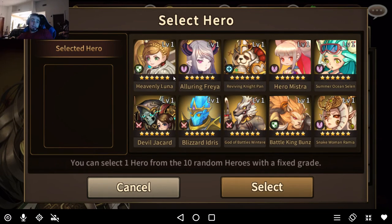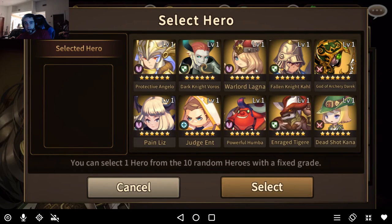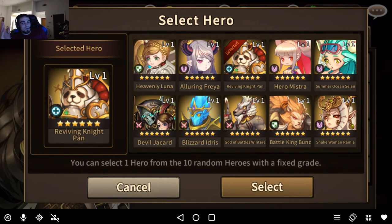Getting to level 40 is a necessity if you're going to progress into the later game scenario or arena. Splitting these S-grade selectives when you're first starting isn't the best idea. For example, Pan — who you see in top 100 arena — takes a while to get there but he's still a good hero. He's a beast, he's in the gold dungeon, and you can get his 4 and 5 star versions. He's also a healer. You may want to pick double Ramia or try to split it, but splitting S-grade heroes when you're first starting — I'm probably going to do that just because I like variety.